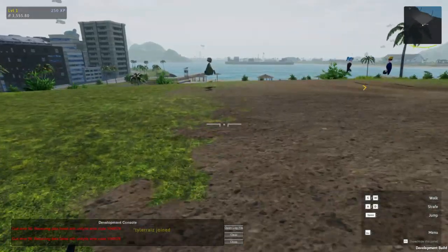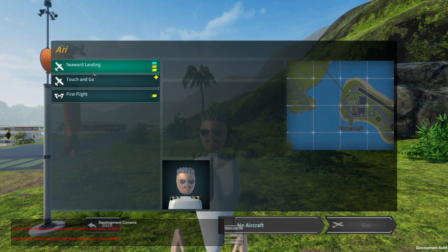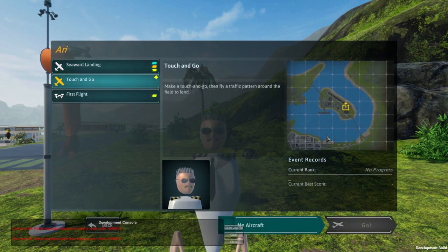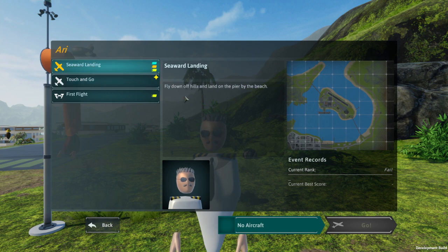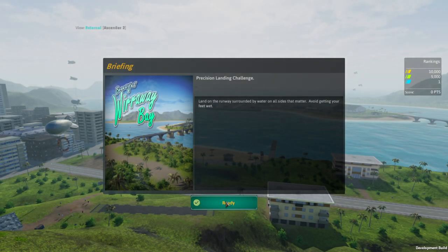Tour mode is still under heavy development, but there are other options — there is a sandbox mode. Right now what I want to do is some missions with the plane we checked out last time. Touch and Go is new; we did the first flight which says passed. It doesn't really say whether I'm gonna get money for it. There's also a precision landing challenge — land on a runway surrounded by water on all sides.